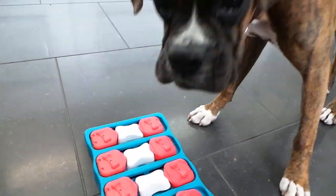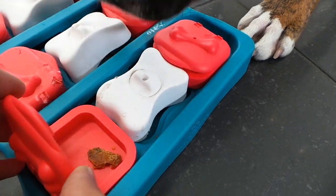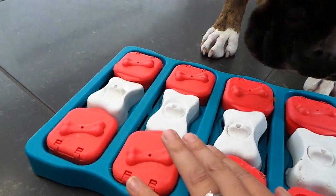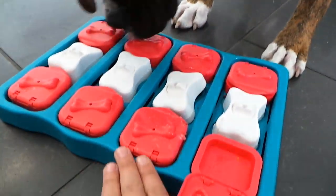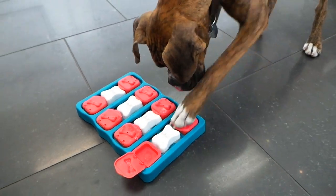The objective of this particular puzzle is for Oakley to either lift up these red flaps — oh, I just gave you a hint there — or to lift up these white bones. And then the third step: once the white bone is removed, you can actually slide the entire red unit into the middle where the treat is hidden underneath.